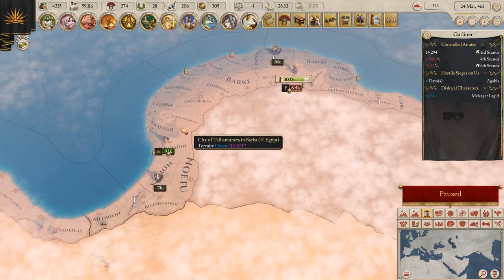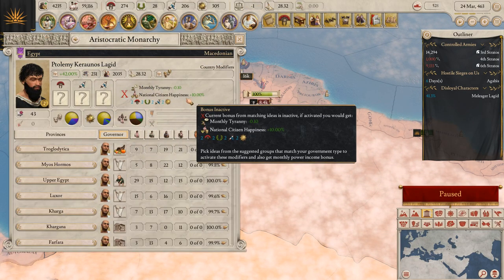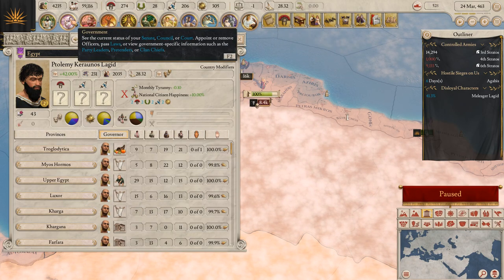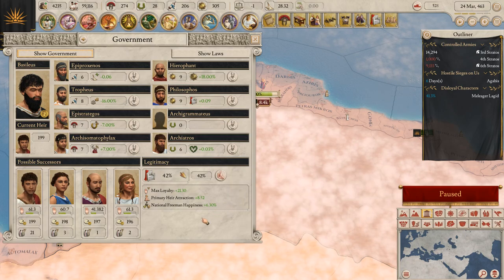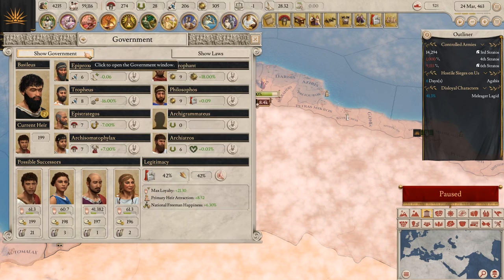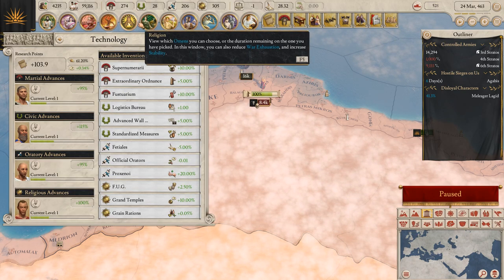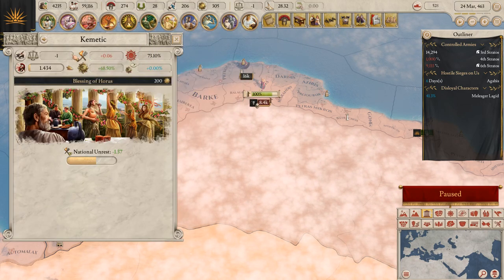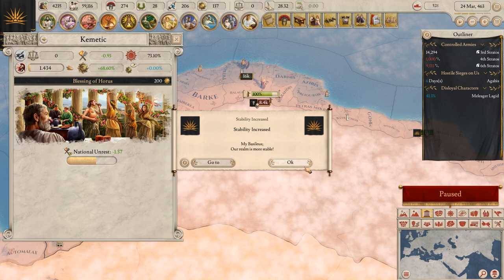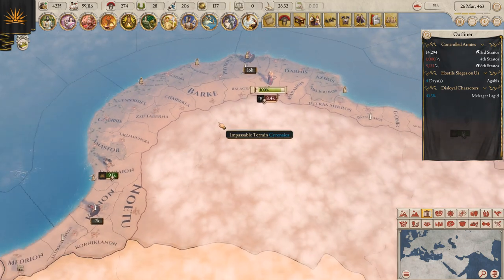That's unfortunate — I've got to figure out where I can increase stability; that's a problem. It's under military? No... technology? No... religion — sacrifice to the gods. Okay, so we're at zero stability. Better than nothing, better than negative.